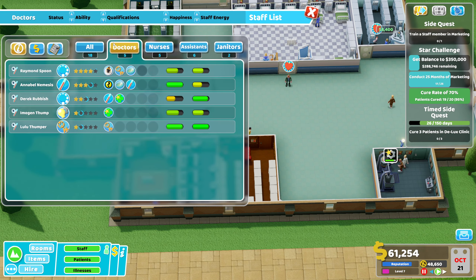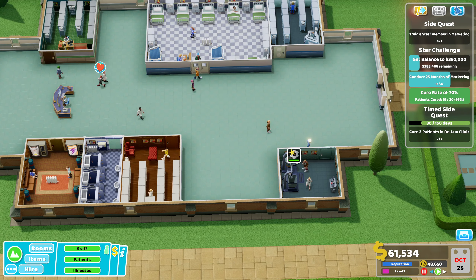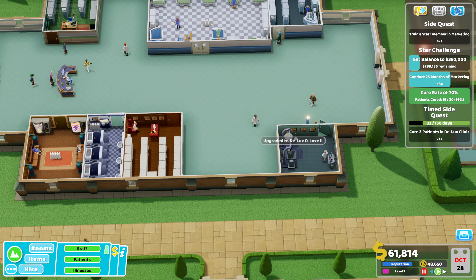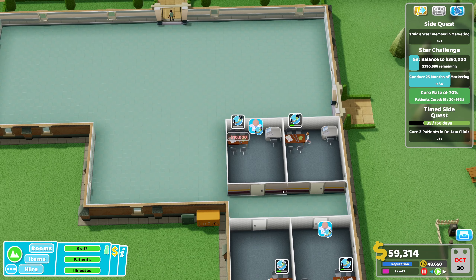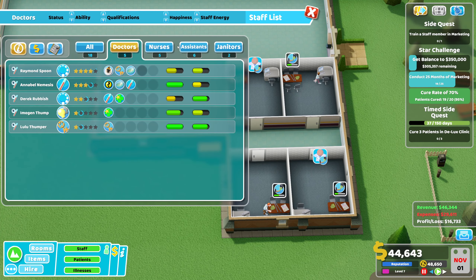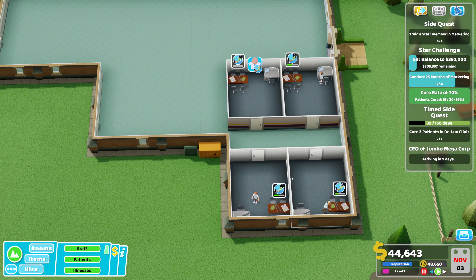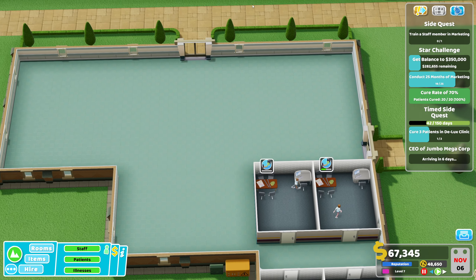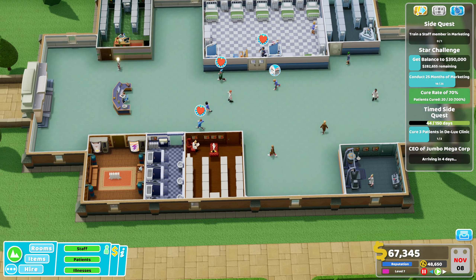Let's get another GP, let's have them work anywhere — there we go. We should have enough staff now, pretty healthy cure rate. There we go, got that upgrade in. Let's get another marketing campaign on the go. Come on, let's get you guys working. Only six more months to go. Come on, let's get some more deluxe clinic patients in.